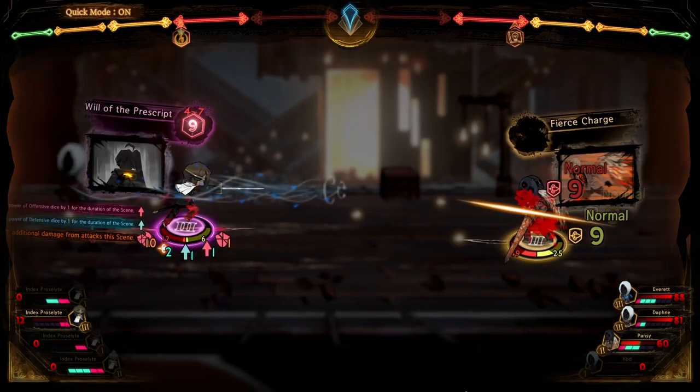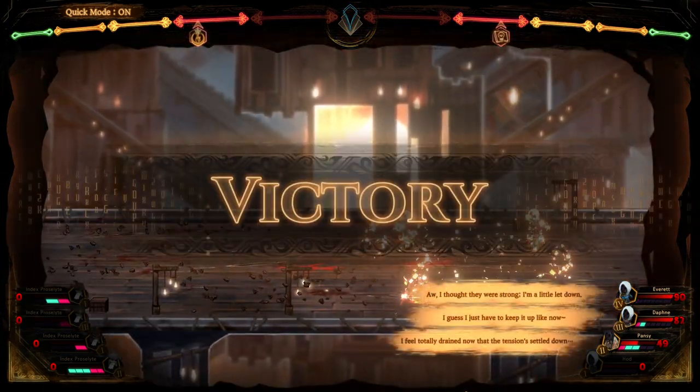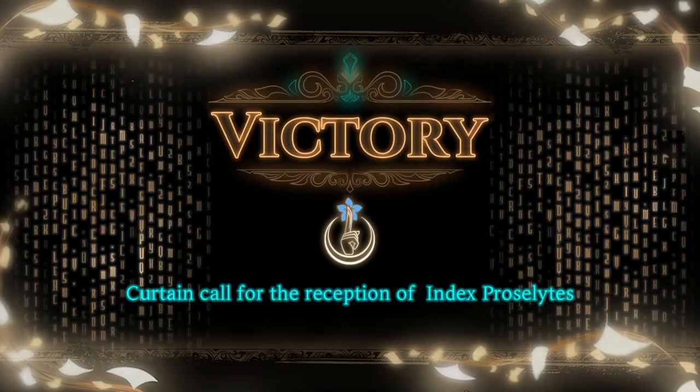Should they not be worthy, they will be a part of the Library collection — a book for a book. And that is what Library of Ruina is all about.